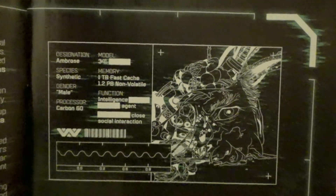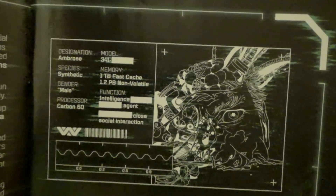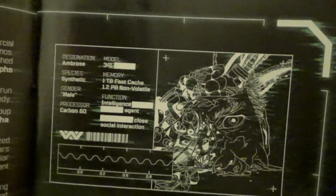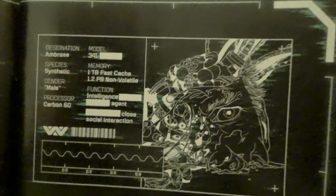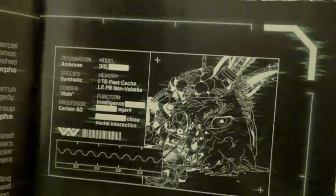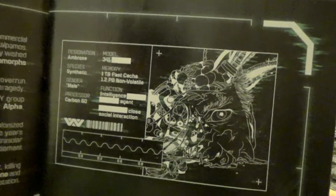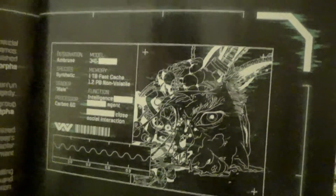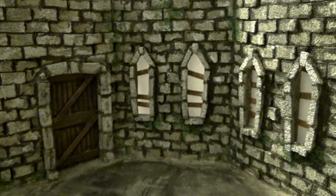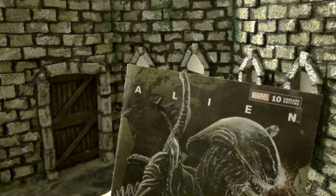Over here we always get a schematic, and here it is: Ambrose. We see he's a synthetic. Part of his description has been censored. His function is listed as intelligence agent and close social interaction, but part of that's missing. They killed him and then had a tech guy kind of bring him back to life, but he's just like half a head now. A really interesting character and concept — you do an alien book, you have to do synthetics, and this is a pretty interesting way they've done it.